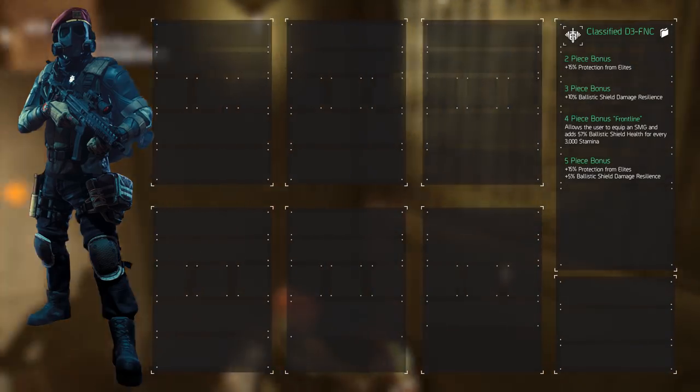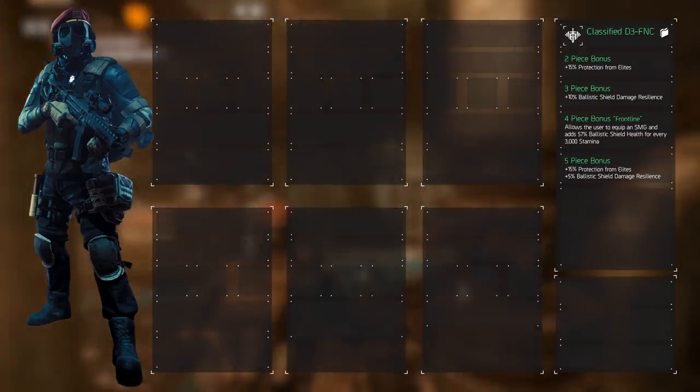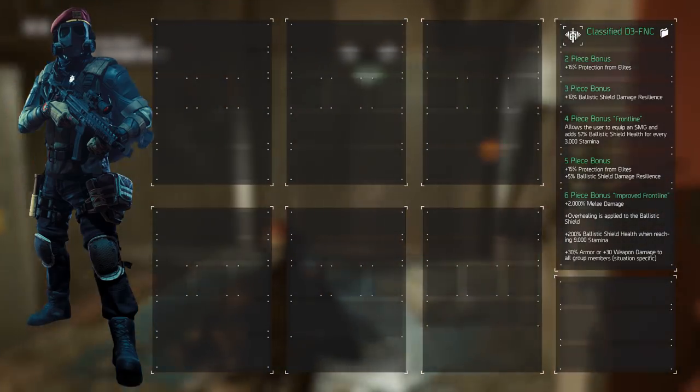The 5 piece bonus increases the protection from elites by another 15% and adds 5% ballistic shield damage resilience. Add the 6 piece talent to unlock the Improved Frontline talent, which has 4 effects.